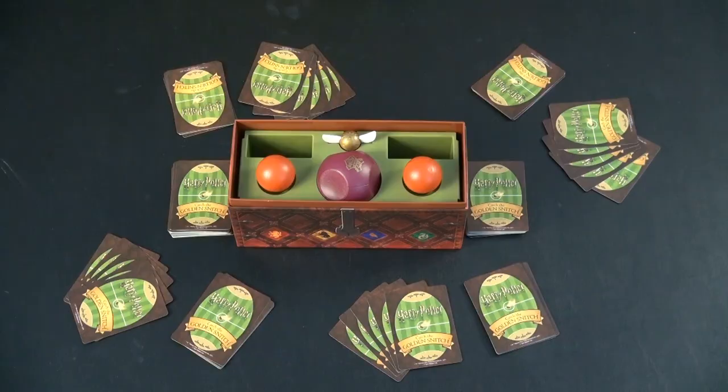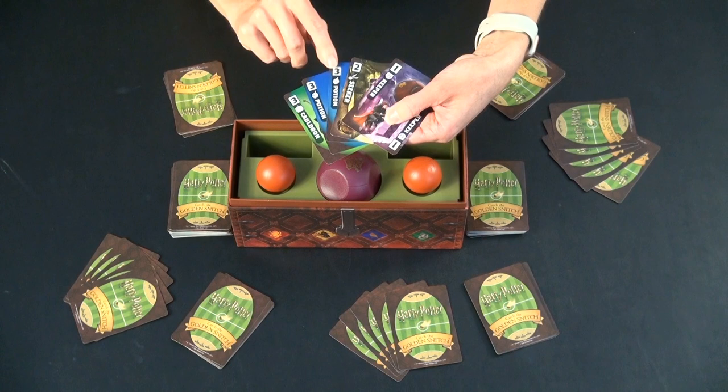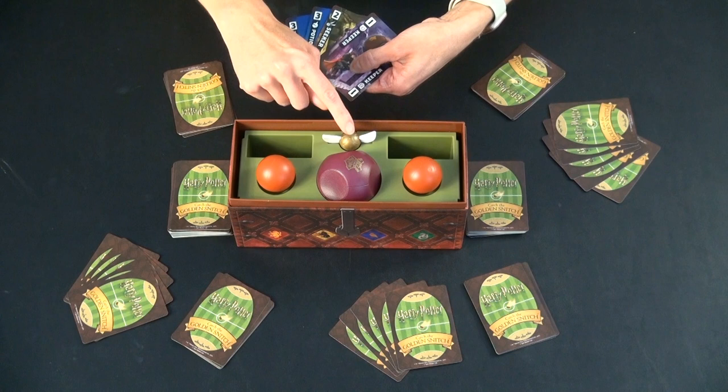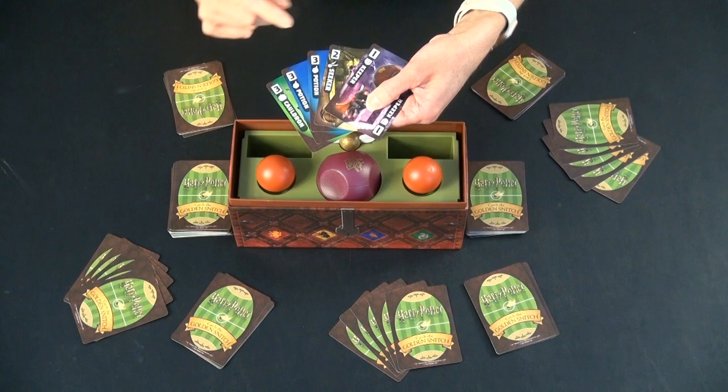The goal of the game is to get the most points. You get points by collecting sets that you play down in front of you. Any card with a 3 at the top is part of a set, and if you collect three of them, you get to place them down in front of you, worth 10 points at the end. You can also get 15 points for catching the Golden Snitch, which ends the game. And if you were the person that caught it, any pair of Seekers you have placed down gives you an additional 10 points per pair.